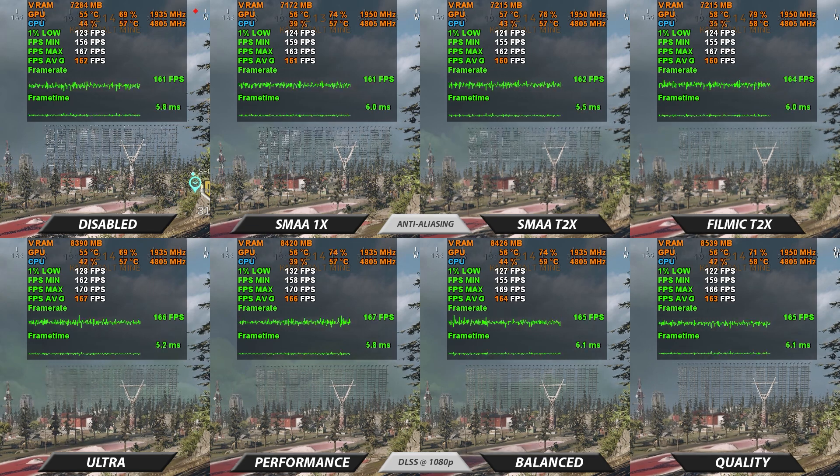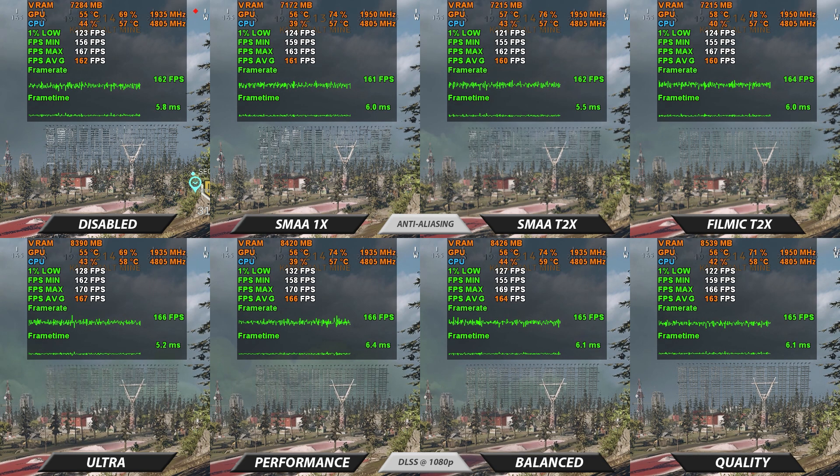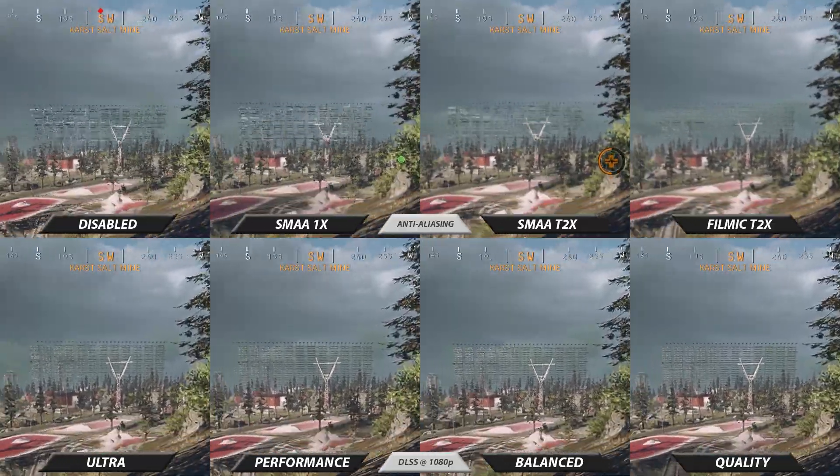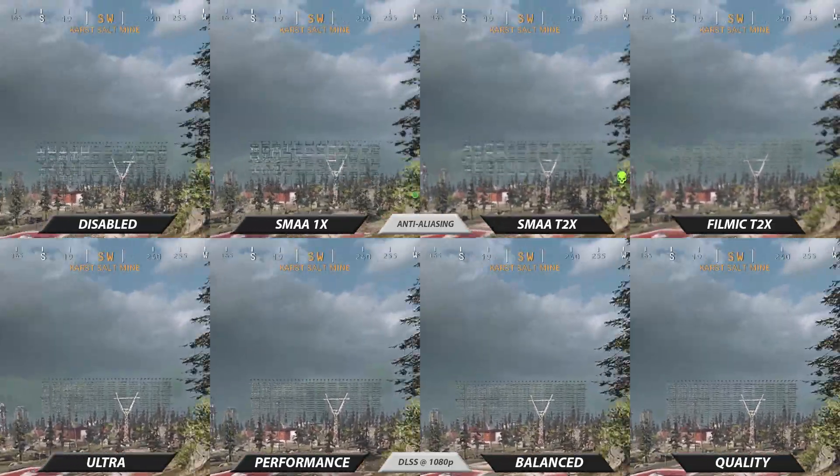Let's start stationary. We can even pause and take a closer look at the power line tower here. We notice it looks particularly less jagged and less blurry with DLSS on. So now let's test this during motion — I'll freeze frame again so we can properly examine it.